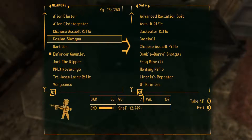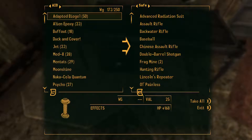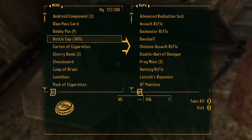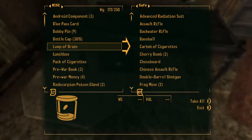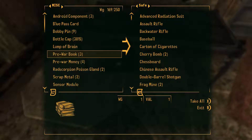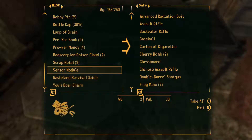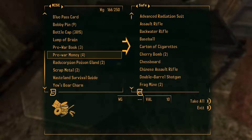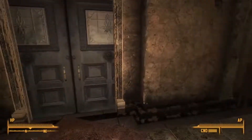The combat shotgun does a good enough job and has a higher DPS than the double barrel shotgun, so I decided to keep the guns I'd probably use and get rid of the rest. Getting rid of a carton of cigarettes, cherry bombs, chess boards, lunch boxes, pack of cigarettes, things like that. I probably won't be needing almost any of this anymore, but you never know. Scrap metal I can keep — sensor module I don't need. I need the poison glands. I'll just get rid of all the extra stuff.